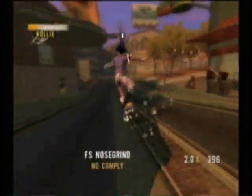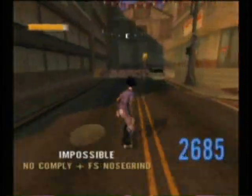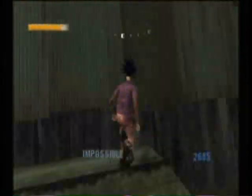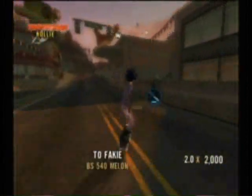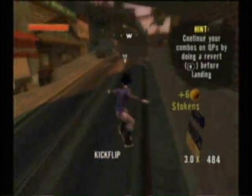We hit level 2 of Tony Hawk's Project 8 for the Xbox — the downtown level. The manual and the balance bar pop up at the same time, which is very annoying.